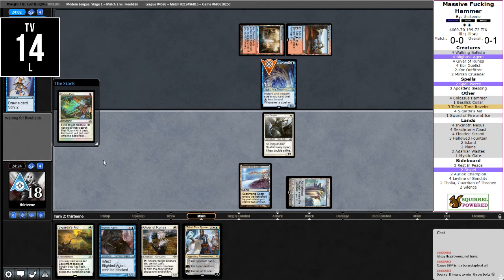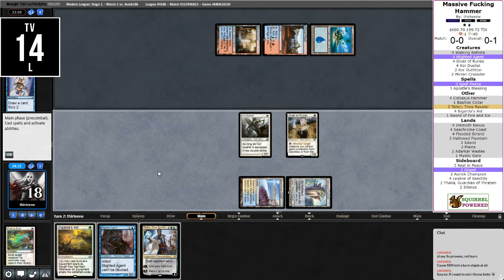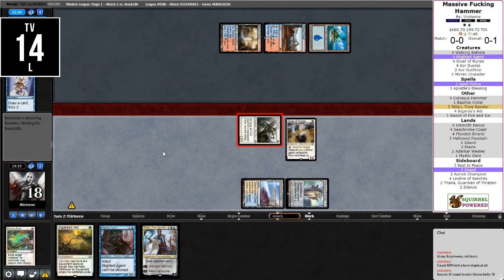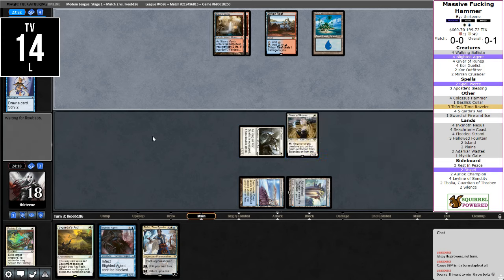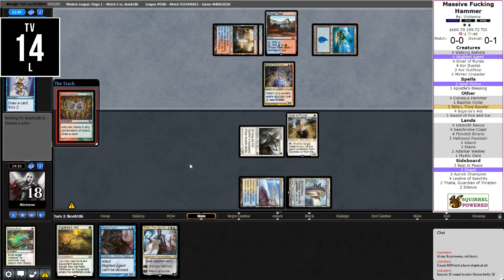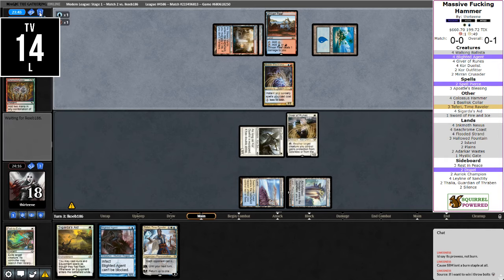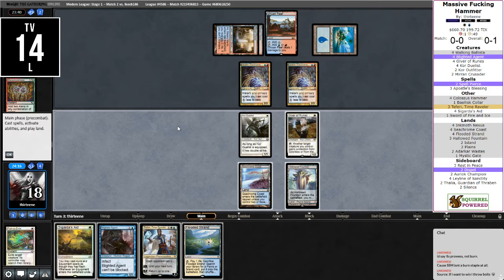Actually Giver — thinking Storm, Storm on the mind. Alternatively, I could do a Cigarda's Aid here, but I honestly don't think that the opponent should be interacting. They could potentially have a Remand, but Cigarda's Aid costs one. Giver can give protection if they get another blocker. Do they just have it? They only have three cards in hand, one was blind. Flooded Strand. So that's kind of a start.